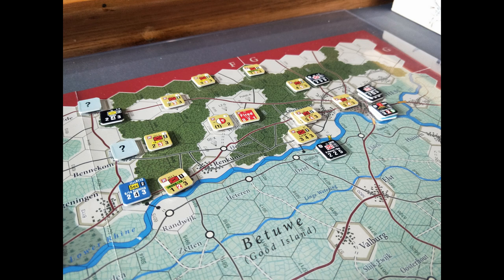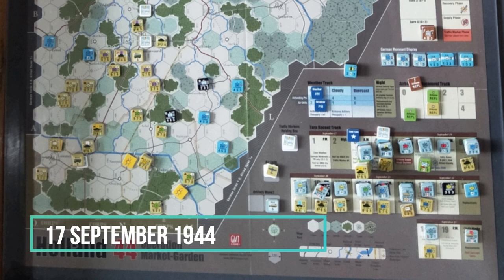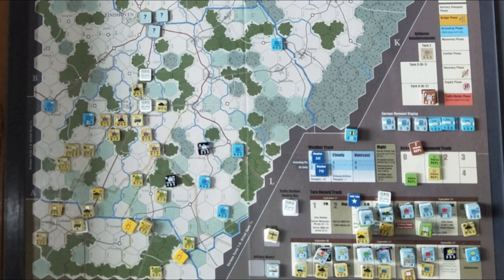It's a bit of a lucky dip — all those question mark units can either be quite strong defenders, relatively speaking, or they can be just garrison units with zero defence which I remove from play. Unfortunately, in that hex in Arnhem, there were some defenders which sort of held me up.